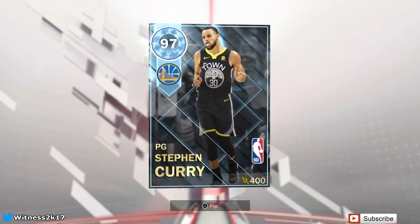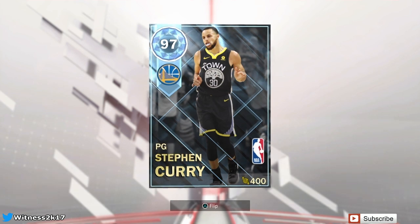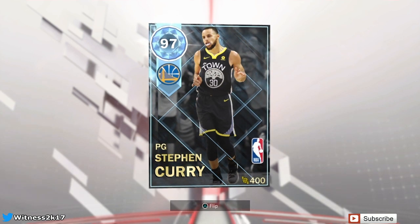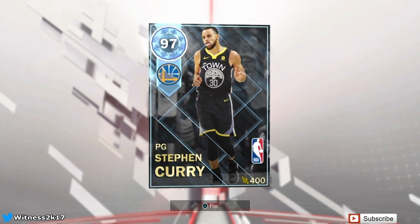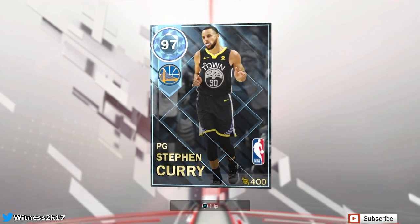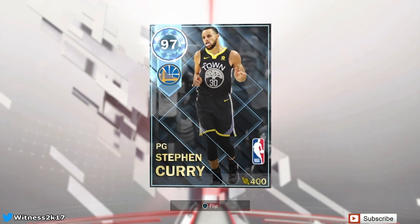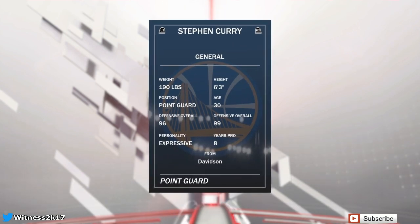What's going on guys, Witness 2K back at it again with an NBA 2K18 MyTeam gameplay video. We have the new release that just came out today — 97 overall Diamond Steph Curry, for his performance where he tied the record with Ray Allen, hitting nine three-pointers in an NBA Finals game. Absolutely crazy stat, but we got the card and it looks cheesy as hell — loving the card art.